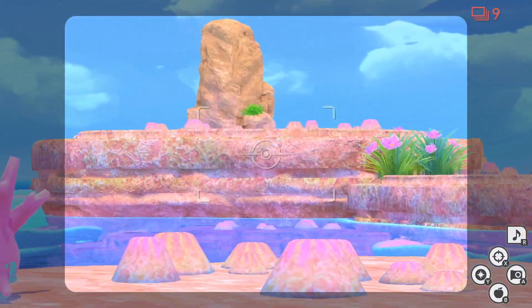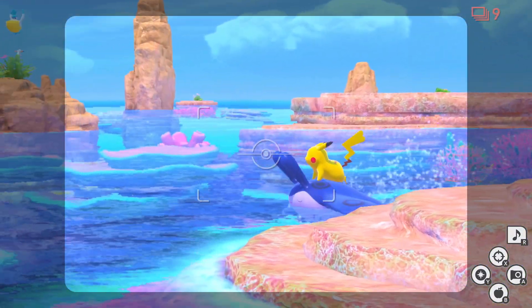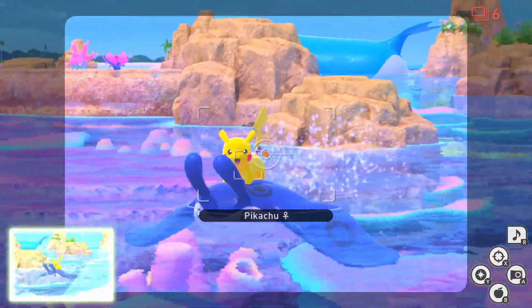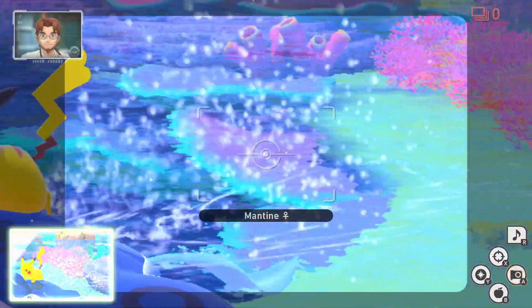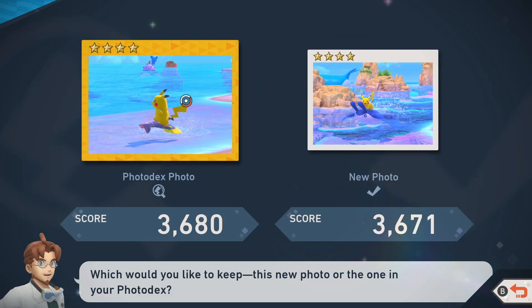Just before we reach the teleportation port, we're going to turn around. We can see Pikachu with Mantine again — focus on Pikachu and capture a picture of that for a 4-star picture of Pikachu. And there's our 4-star photo of a surfing Pikachu.